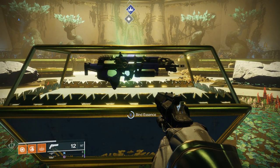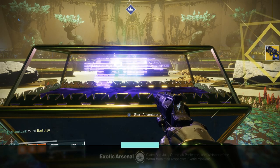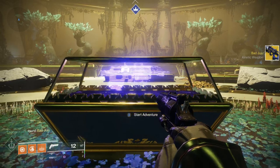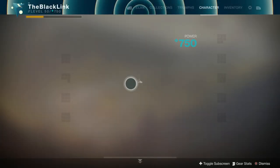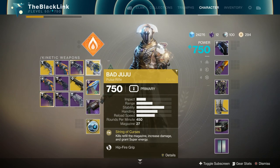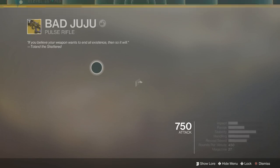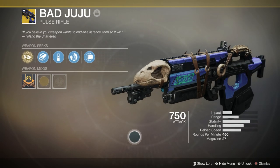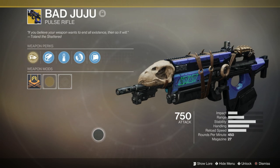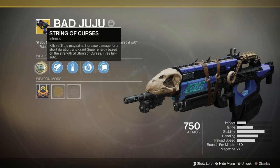If you believe your weapon wants to end all existence, then so will it. But more on that later. What's going on, Guardians? My name is The Black Link, back to bring you our coverage of the Destiny 2 Summer Event, the Moments of Triumph, and the Imperial Tribute Hall — both of which went live earlier today with the release of Destiny Update 2.5.1.1. And as part of the exotic quest tied to this, you can get your hands on the D1 Classic exotic pulse rifle, the Bad Juju. So without further ado, let's dive in.